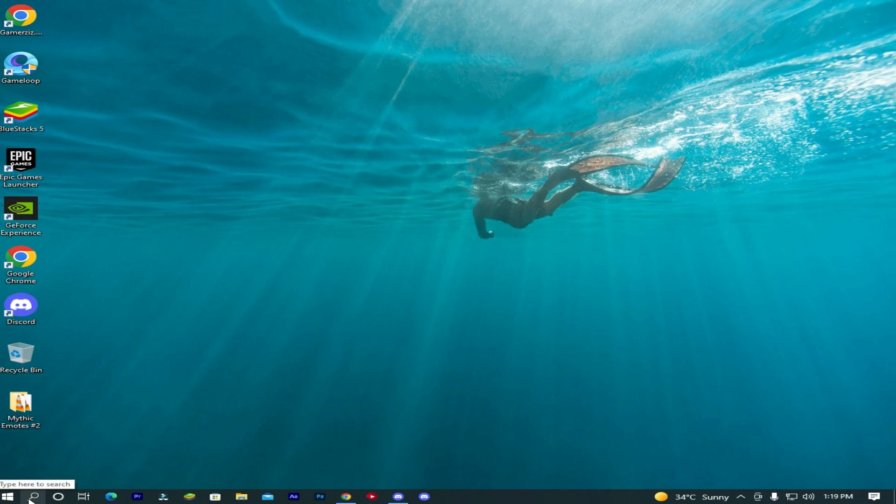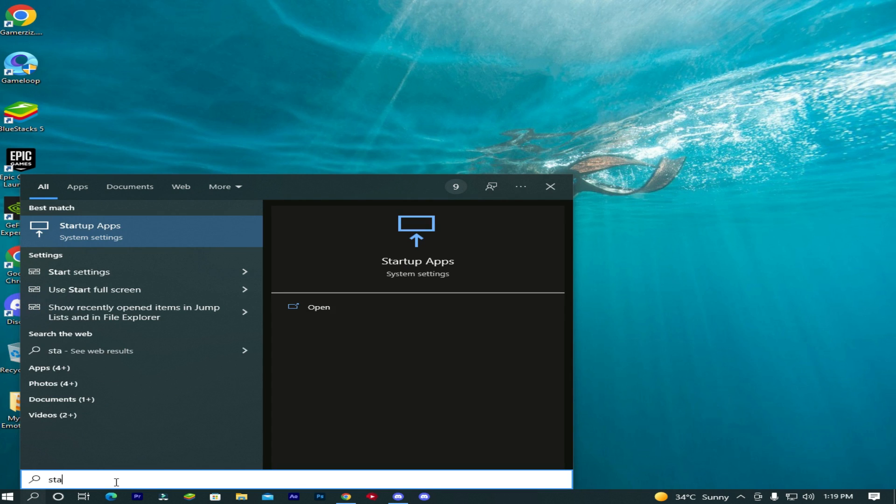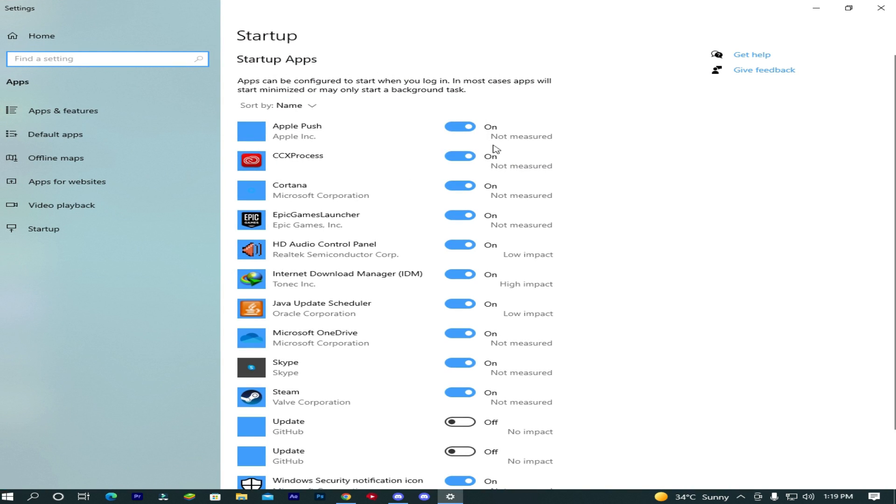First, go to the search bar and type startup apps. Turn off unwanted programs which are slowing down your PC. This will help to increase FPS.